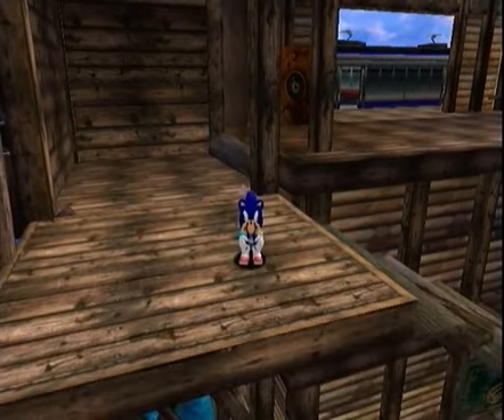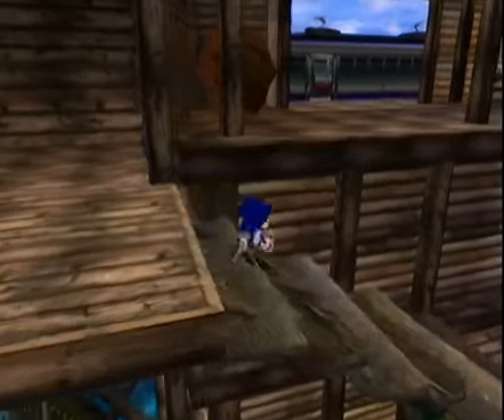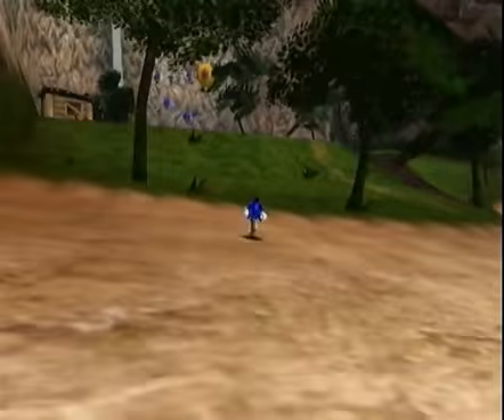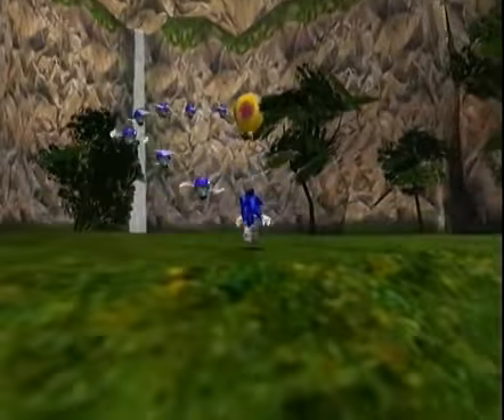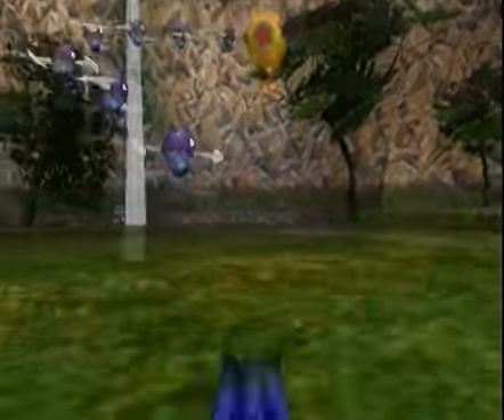Different kinds of missions depend on which character you're using. Since Sonic is pretty much varied, you can do many different types. Some missions just stick to shooting for Gamma, looking for or reaching certain spots with Amy, flying around with Tails, digging around with Knuckles, and of course fishing with Big. That's going to be fun.